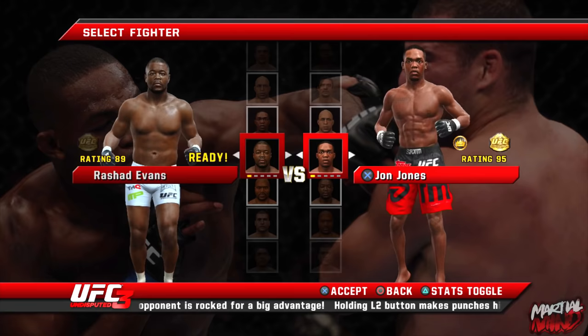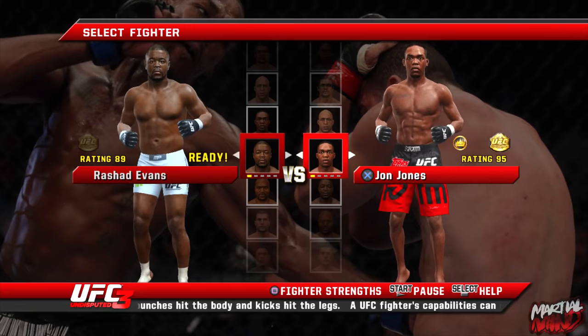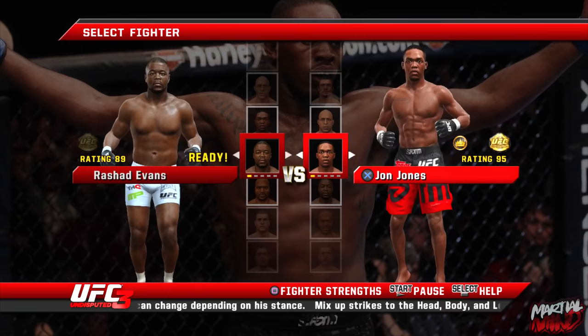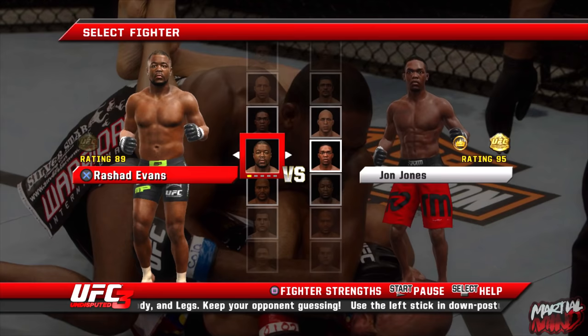I'm going to go with Rashad Evans. Rashad is a very safe pick against Jon Jones because in this game he has very good boxing — tricky boxing. Some of his shots have built-in evasion that allow you to evade on the spot. Rashad also has very good wrestling and a very good top game. He was actually a very good counter to Jon Jones in this game.